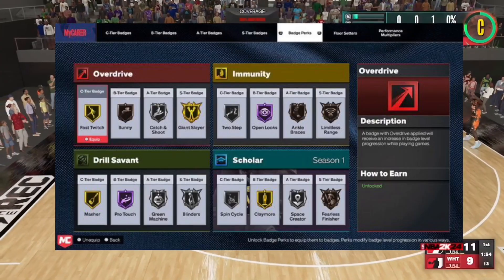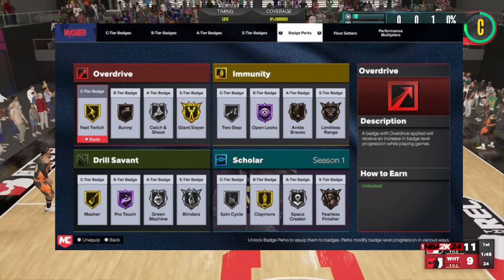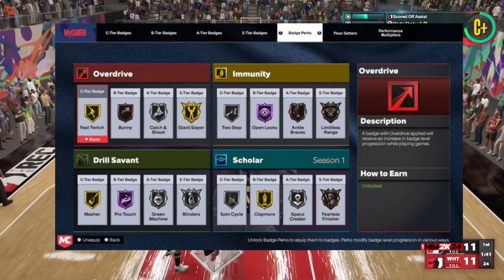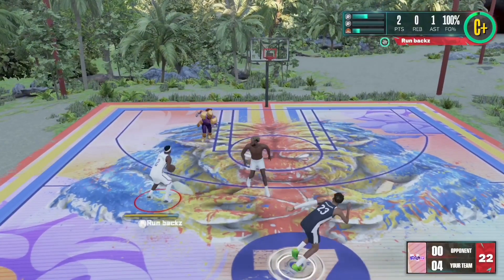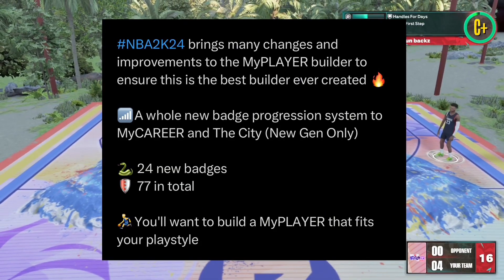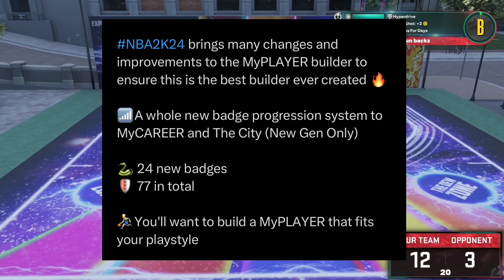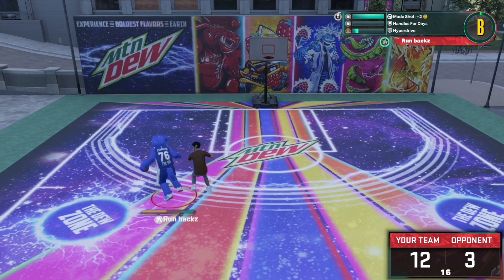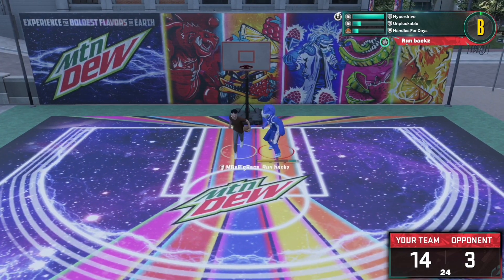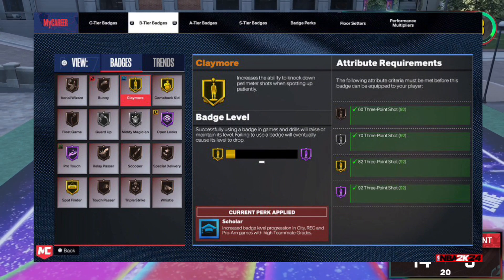Here's another screenshot — I'm not sure exactly how this is gonna work. We all know we had perks in 2K23, like juice and accelerator, but now they have badge perks. That's kind of going to be broken — I don't know how to feel about that, but it's got me hyped. There's another tweet talking about the badges: 24 new badges, 77 in total, and a whole new badge progression system — but only on next gen. Y'all need to hop on next gen, that's where it's gonna be at.